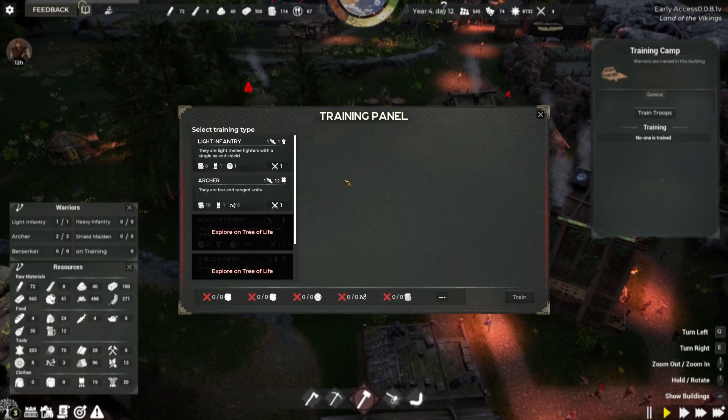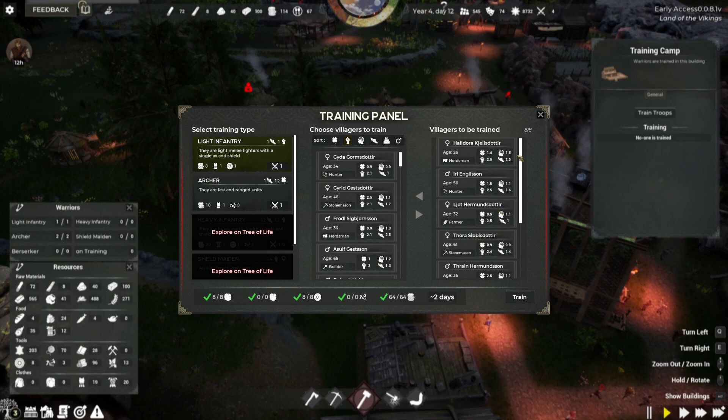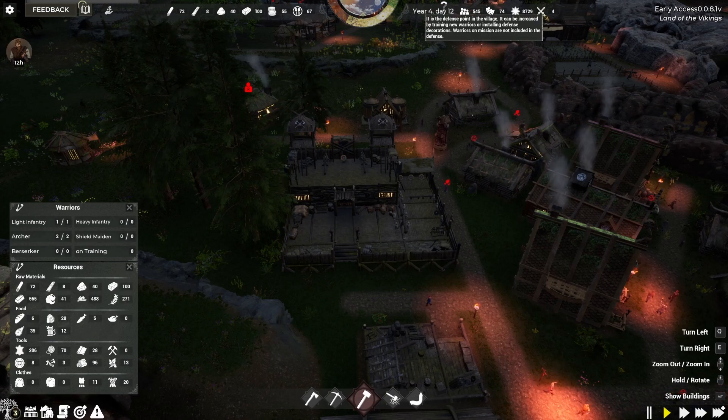Let's go ahead and throw in a couple more people to do some training. We have eight shields and plenty of light armor, so let's go ahead and get up to eight light infantry. That's eight villagers ready to be trained. Two more days and those guys are going to be trained up as well, and that's going to be contributing towards our defense points.